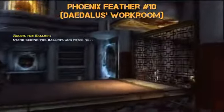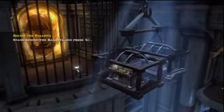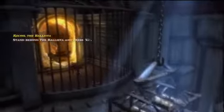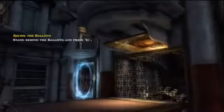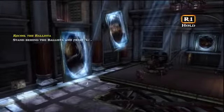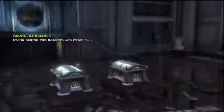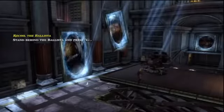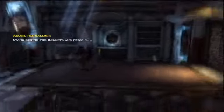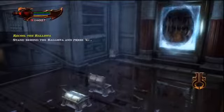Number 10 — this is Daedalus's workroom. We need to release these two chests that are up here. Go up and pull the lever, which drops the chest down. The ballista's already raised and pointed to the far end — fire it, it goes through up top, and boom, it busts that open. The chest drops down, and the one on the right contains the Phoenix Feather. Open it up and away we go.